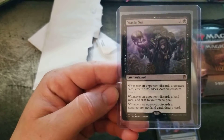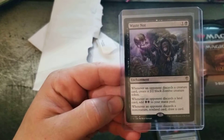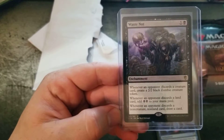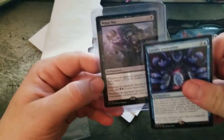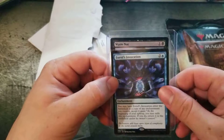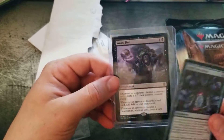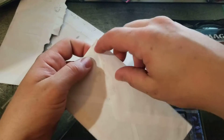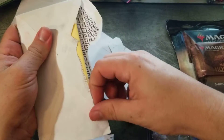Then we got Waste Not: whenever an opponent discards a creature card, create a 2/2 black zombie creature token; whenever an opponent discards a land card, add two black mana to your mana pool; whenever an opponent discards a non-creature, non-land card, draw a card. Amazing card from the 2016 Commander decks. I'm not sure — it's either gonna go in my Nekusar deck, or I'll try it out in a discard-themed build and see how effective it is.